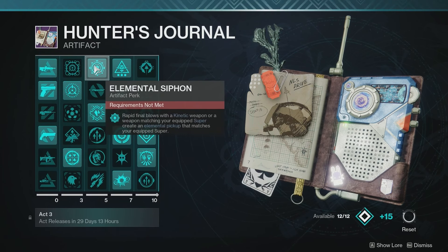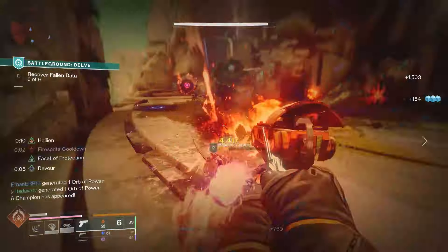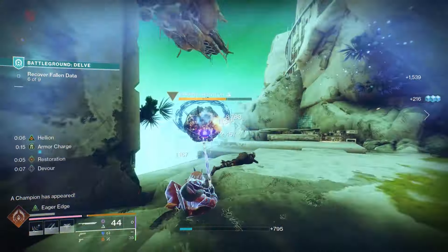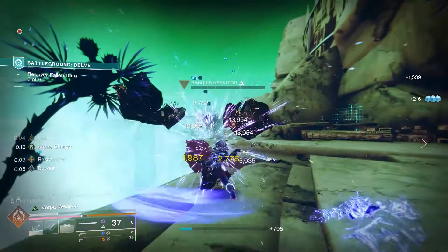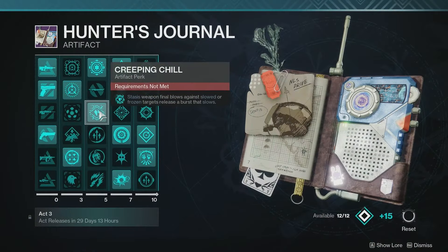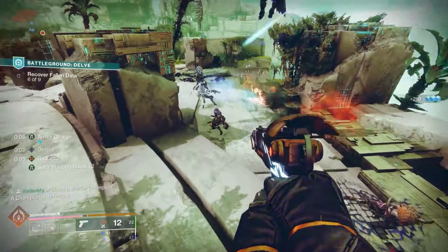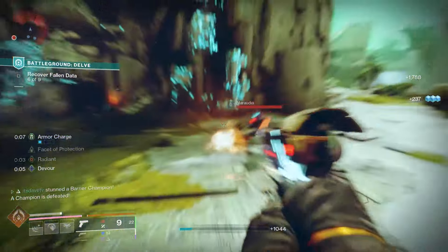In the third column, I have Elemental Siphon, so Rapid Final Blows with a Kinetic Weapon or a Weapon Matching Your Equipped Super will create an Elemental Pickup that matches your Equipped Super. In this case, we have a Solar Super, so with a Solar Weapon we can make a Fire Sprite, which when we pick up will give us Grenade Energy. Next is Creeping Chill — Stasis Weapon Final Blows against Slowed or Frozen Targets release a Burst that slows. This is going to be really good when paired up with the Cold Snap Grenade and a Stasis Weapon, which I will be using for this build.